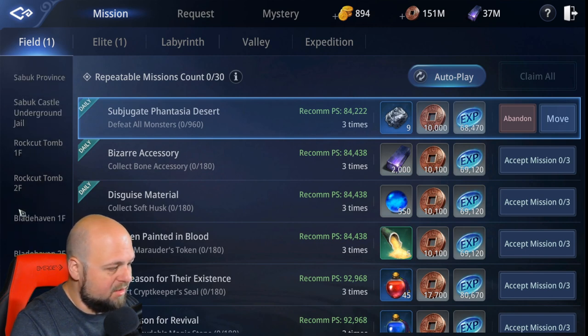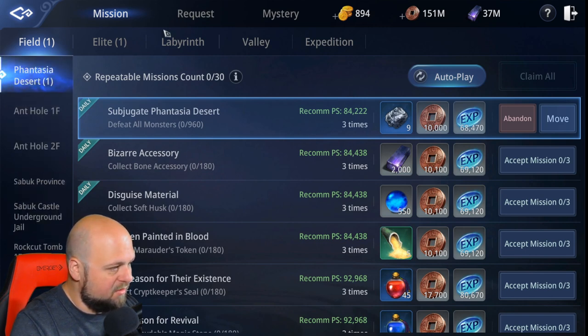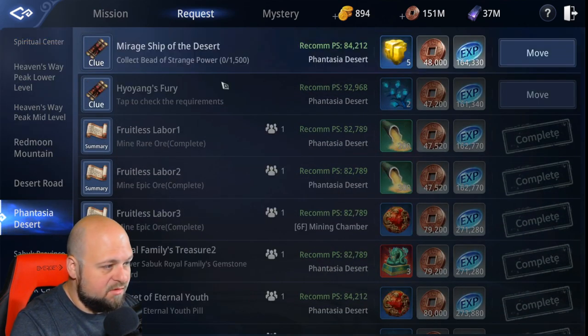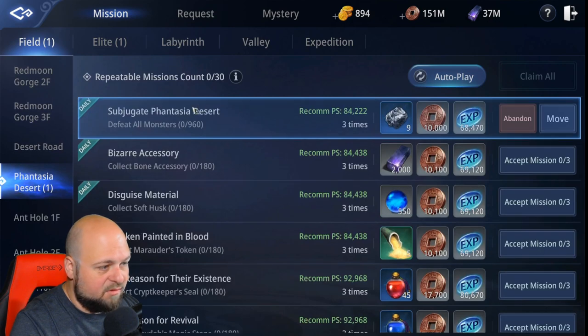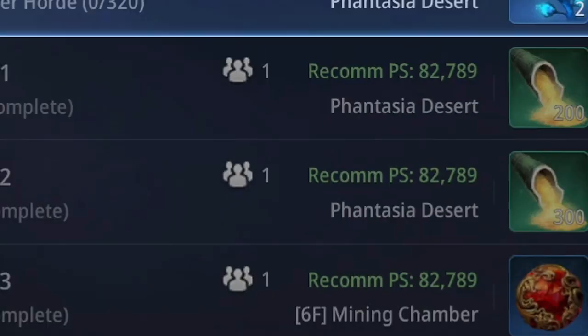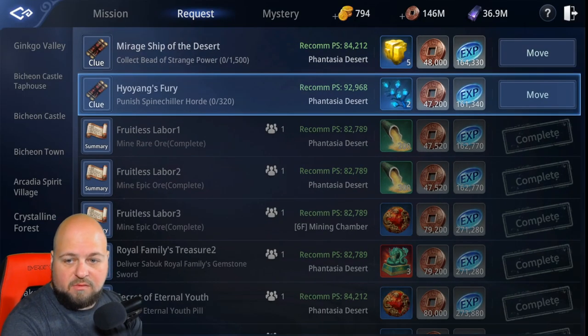I might need to make that a quick tip. Does it actually tell us what we need to do? Check the requirements — we'll see. We'll come back to that in a minute. All right, now that we've finished that repeatable mission, we're going to go do this request.